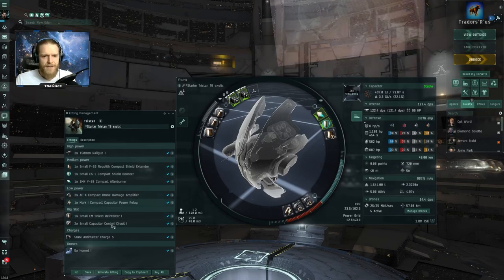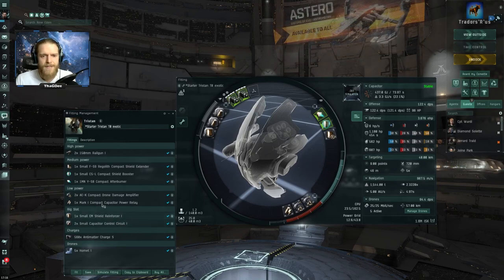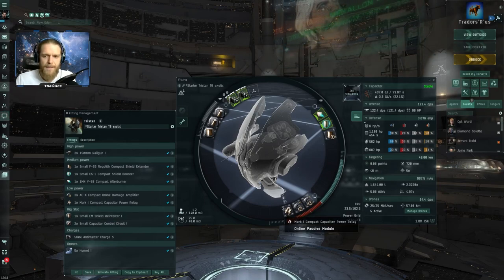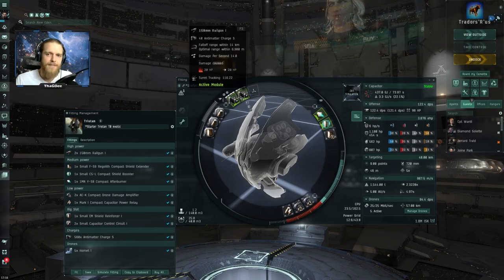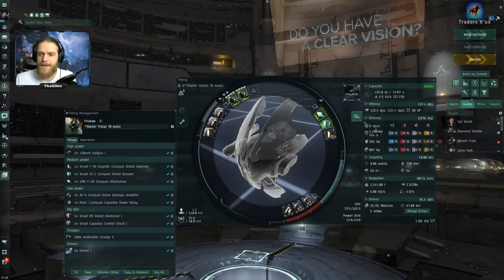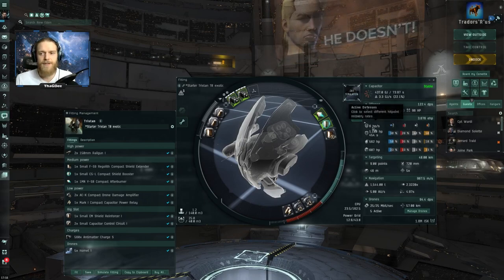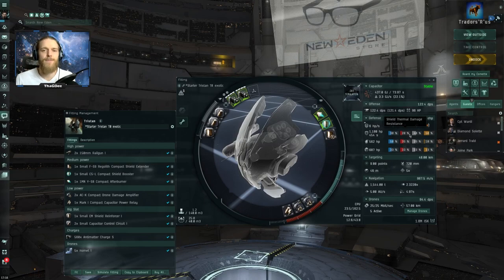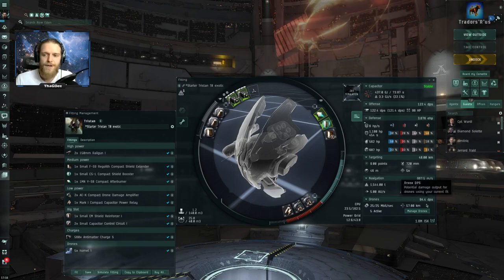So we've got in the rigs a small EM shield reinforcer, small capacitor control circuit level 1, drone damage amplifier, a capacitor power relay, afterburner, shield booster, shield extender, and some railguns in the highs. In terms of that 25 to 30 EHP in shield boost rates, I get 13.5 here from boost. In terms of passive shield recharge, 6 HP in total — with the resistances it gives me right around 25 EHP per second. And then in terms of DPS, you can see 122 up here, 94 with the drones alone.